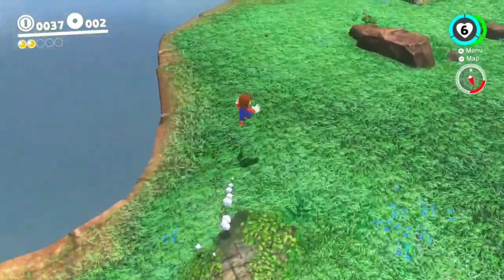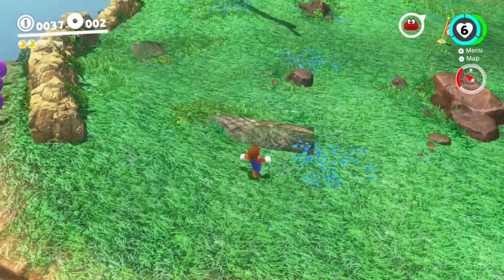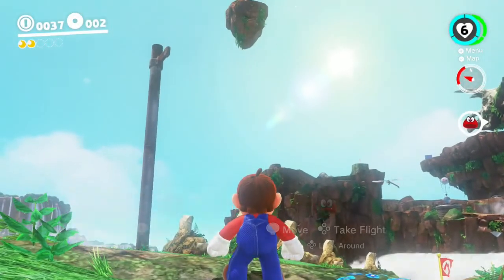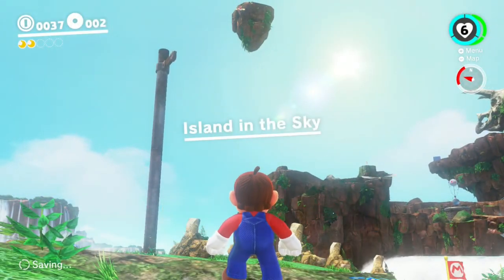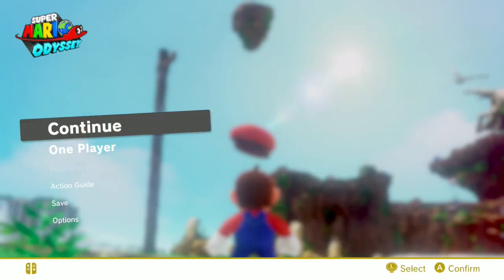Just get there however way you want to, then you will come onto a specific slope right here, and you're going to crouch with Mario and shake the controller for Cappy like your life depends on it.